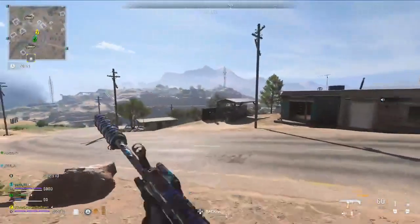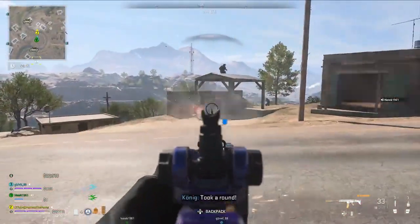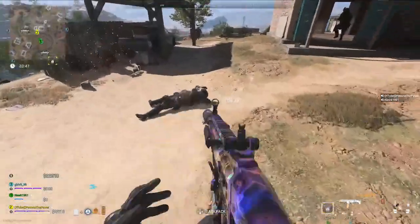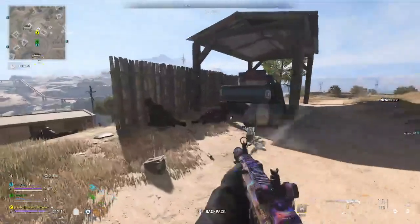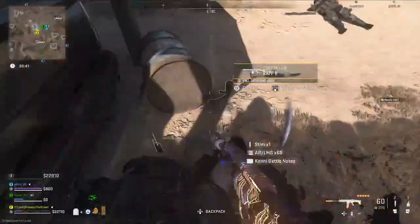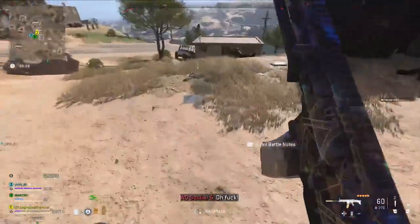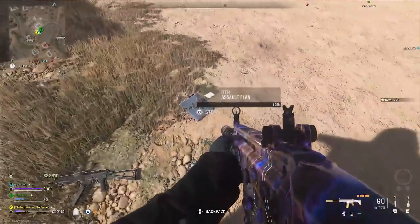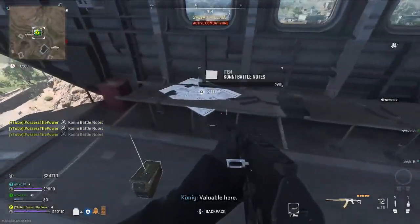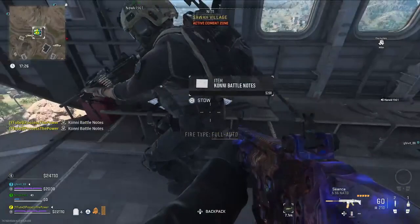That chopper is carrying the reinforcements that we need to destroy. Go ahead and locate that squad and wipe them out. They are relatively strong, but there's only a few of them, so you should have no problems dealing with them. On their bodies, we are looking for our combat intel — it looks like this, it's the assault plan. Go ahead and pick that up off them, and then we do need to extract with this for it to count.